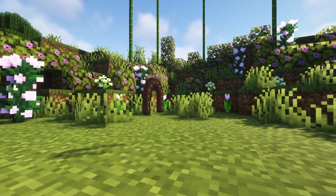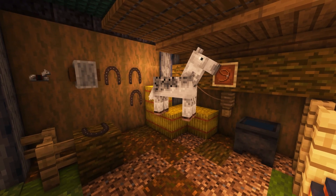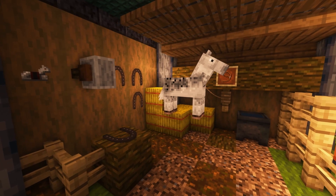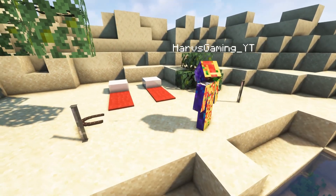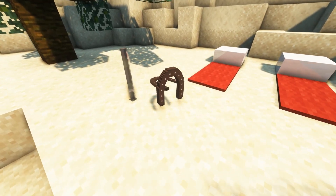Our first item is the Lucky Horseshoe. It can be used in a barn as decoration or you can put it in with all of your horses in a sort of horse stable. Another outside-the-box idea is to put it on a beach next to some iron fences so you can pretend like you're playing the game Horseshoes. It's a really simple designed item but it can add a lot of detail to your build if you use it correctly.